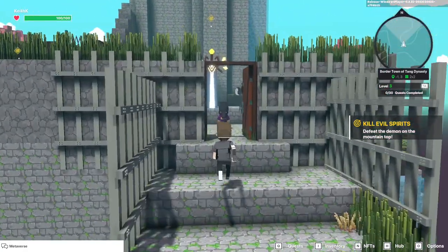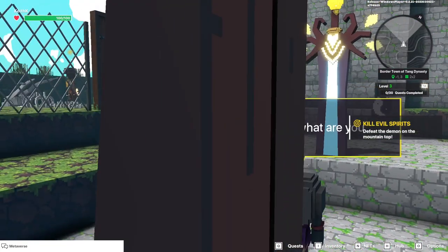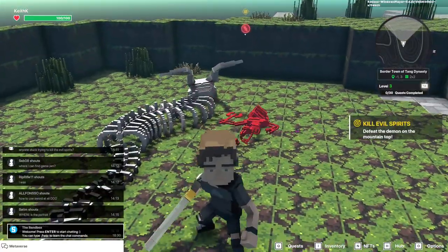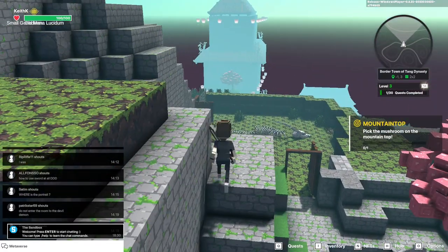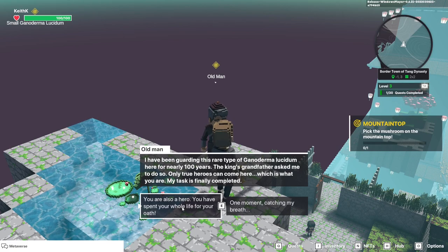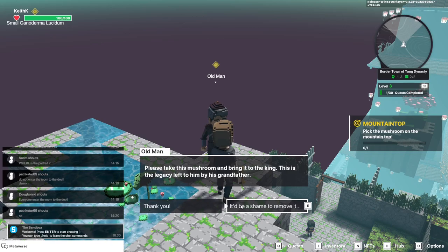Now we can see the door is open. This little girl tells us we should not destroy the sacred sword — but we're going to do that anyway. The demon's protection is gone, the door is open, and we can quickly destroy him. It's not that tough really. Now to get the sacred mushroom. There's a gate around it so we're not able to grab it directly, but if we talk to the old man he'll tell us he's been guarding it for a hundred years — the king's grandfather asked him to. Only a true hero can open it, which is us. He gives us the mushroom so we can bring it to the king.